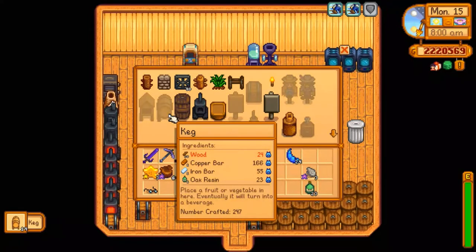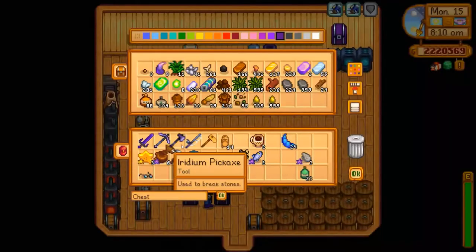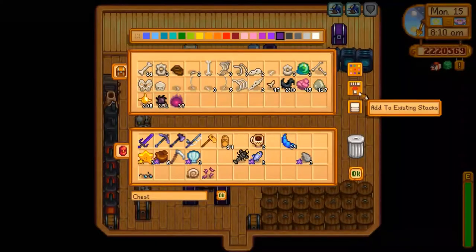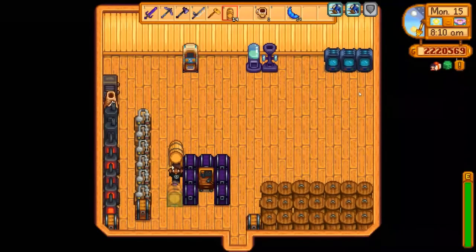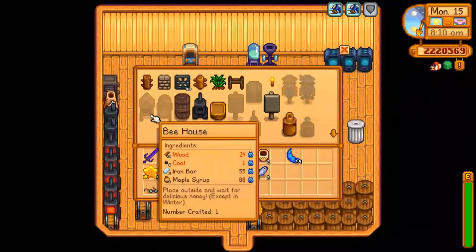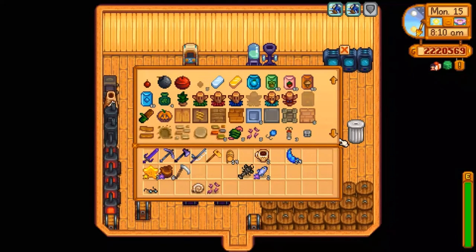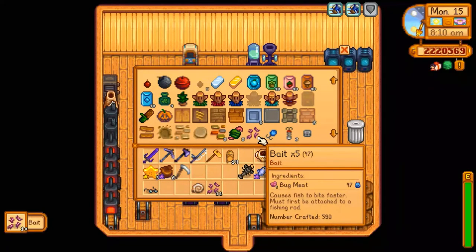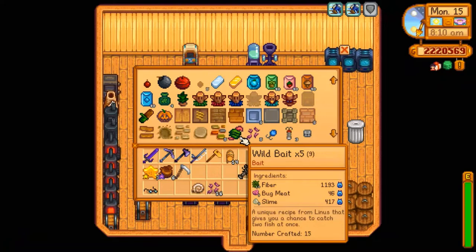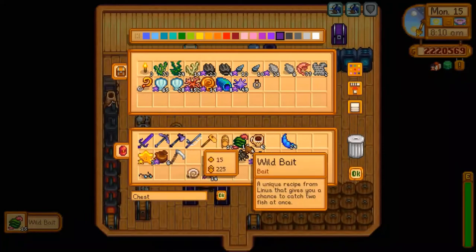Definitely want to go to Ginger Island today after I give a gift to Olivia. Let's go ahead and put the oak resin in here for now. I'm actually going to make some bait — maybe do a little bit of fishing while I'm on the island today. Because I know I have to get the shiny lunar loo. I think there might be other fish I need to still find. So let's make the wild bait instead.